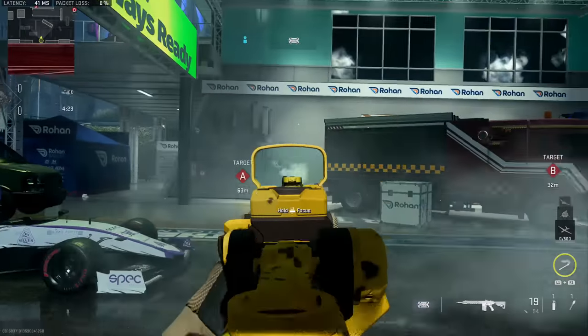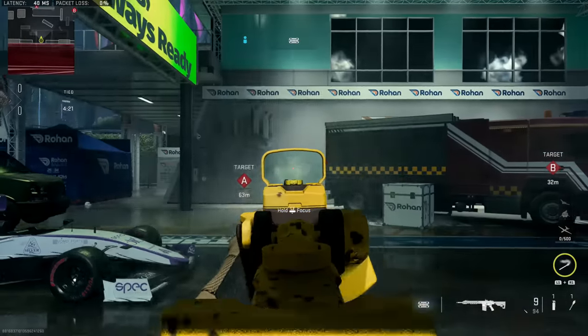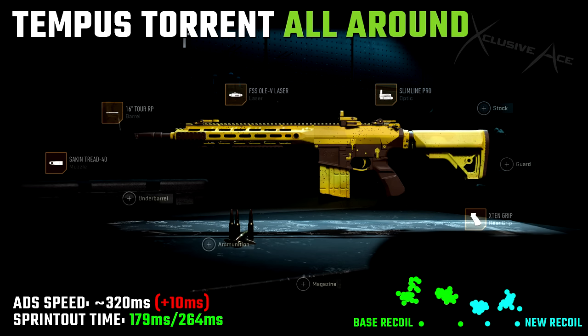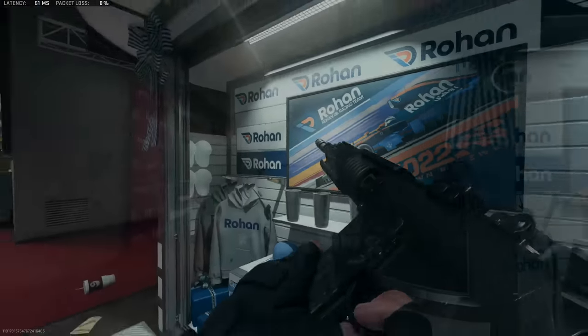With this all-around build our aim down sight speed is just a little bit slower than base at 320 milliseconds, which is still very reasonable. Our sprint out time is actually improved a little at 179 milliseconds. Most importantly, our recoil is noticeably improved compared to base — especially that first shot jump, which is noticeably lower. This allows us to stretch our ranges out just fine while still maintaining reasonable enough handling to move around the map aggressively.